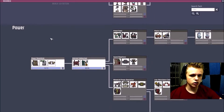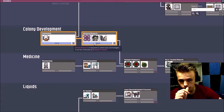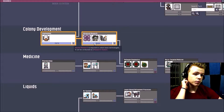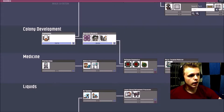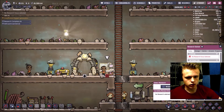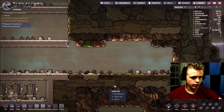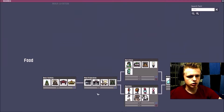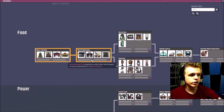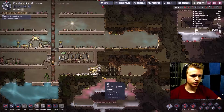The first thing you need to do in job management is research up to Advanced Research and Colony Development. When you have that, you can build a supercomputer. But we don't have any copper, so let's get some of that. We might as well start researching up to Meal Preparation, which is the next thing we'll be doing after job management.